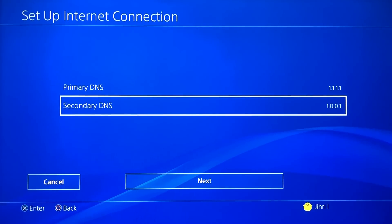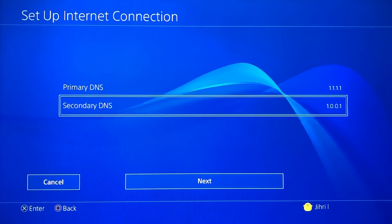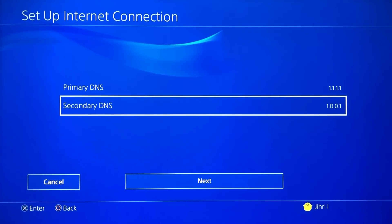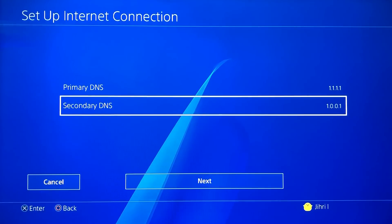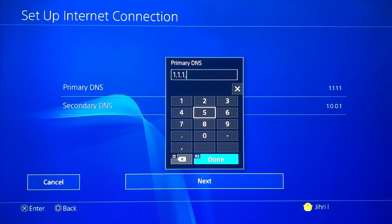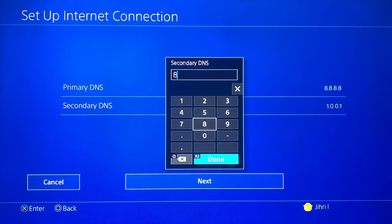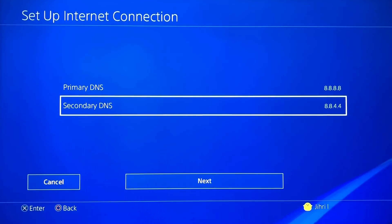You need to fill in the DNS codes, but it won't work in all countries. For example, if you live in the United States or Europe these DNS codes will work, but I'm not sure about Asia or Africa — it depends on where you live. If the first DNS code doesn't work, you can also use the Google DNS code, which is safe to use.